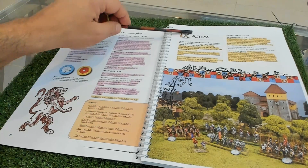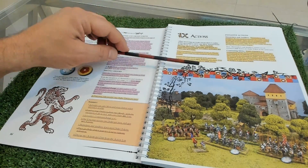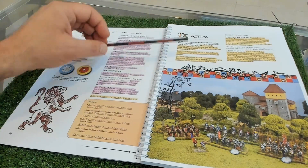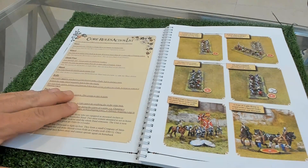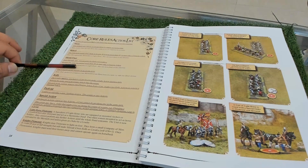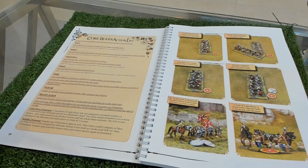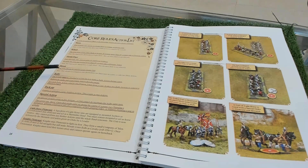These orders, when given, allow you to perform actions - one order means two actions. These actions can be performed in any order and with almost any combination, with some restrictions. From the core action list you can move, attack or charge, wheel, about-face, shoot, rally, pack up artillery. There are also special actions where you can only do one - you cannot combine them. For regular actions you can do two, for example move twice, shoot twice, or rally twice.